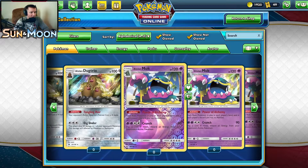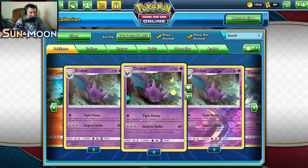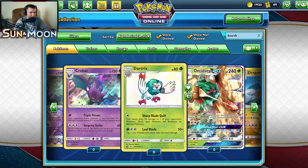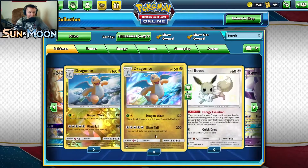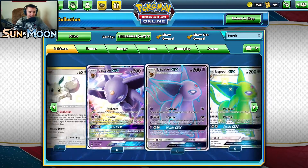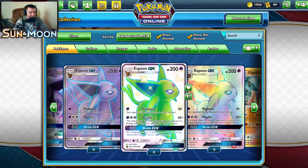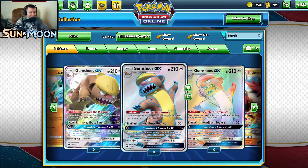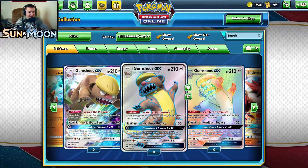We got Alolan Dugtrio, Alolan Muk, Arcanine, and Crobat. We haven't pulled any of these so far. There's a Shiny Dartrix, Decidueye GX — that'd be pretty cool — Dragonite, Shiny Eevee, Espeon GX, and I'd love to pull one of those shiny versions. We got Gigalith here, and Gumshoes GX was in the base set. What a way to start out Sun and Moon.